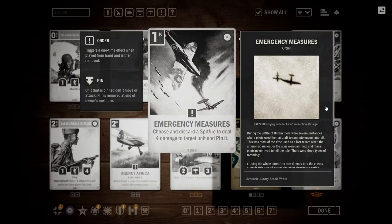Then we move on to Emergency Measures. That is a one-credit, standard-rarity order. It has the effect: choose and discard a Spitfire to deal 4 damage to target unit and pin it. That is a very high amount of damage. We've talked about this card before, and I think it's a good addition to Spitfire decks. Spitfire decks have the issue where they have these very awkward opening hands — where they have all their Spitfires but yet nothing cheap to play. Britain normally doesn't have very many cheap ways of removal, so I think Emergency Measures can fit well into that deck.